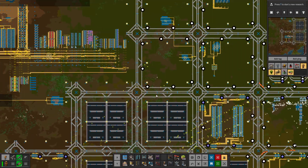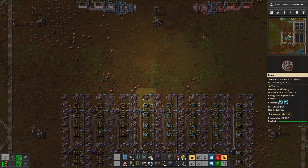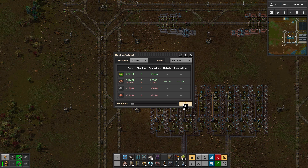The modules are slowly but surely flowing in, and the belts as well. We'll have these times eight - that'll produce 22,000 per minute. Since we need about 66 to 70k, if we do three of these we should have all we need to produce 2k science per minute. Might have to go to four, but at least three.